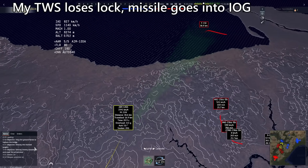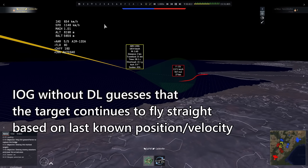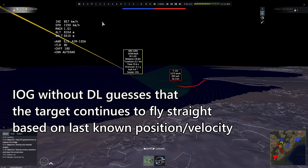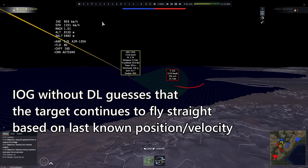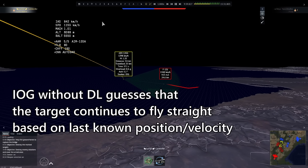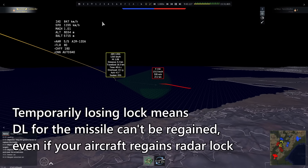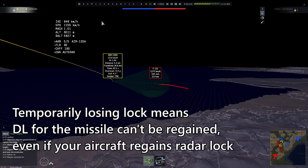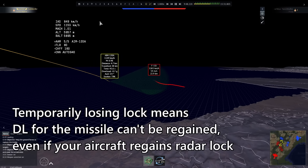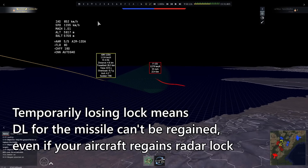In pure inertial guidance, the missile doesn't know exactly where the target is. If the target flies perfectly straight, the missile can navigate somewhat towards them, though not precisely. If the target maneuvers, the missile has no way of knowing and will most likely miss — it's flying blind, guessing based on last known position and velocity. Importantly, if you lose TWS lock or turn your radar off, this resets your datalink, meaning you cannot send updates to the missile even if you reacquire the target.